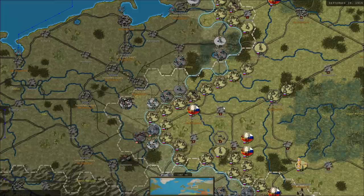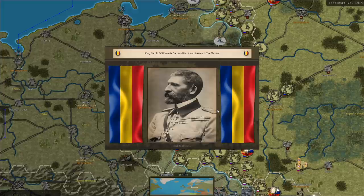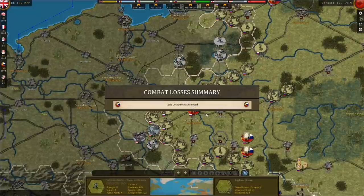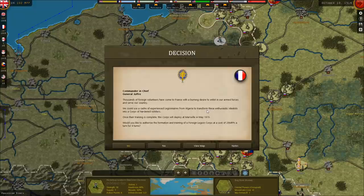The Maritz Rebellion — Boers revolt against British rule in South Africa. King Karl I of Romania dies and Ferdinand I ascends the throne. Also, thousands of foreign volunteers have come to France with a burning desire to enlist. We could use a cadre of experienced legionnaires from Algeria to transform these enthusiastic idealists into a corps of hardened soldiers. Once their training is complete, this corps will deploy at Marseille in May of 1915. Sure.